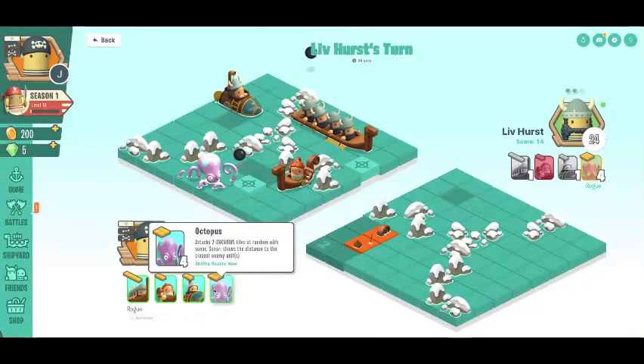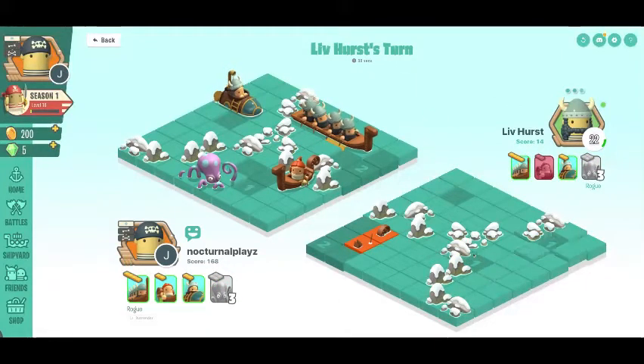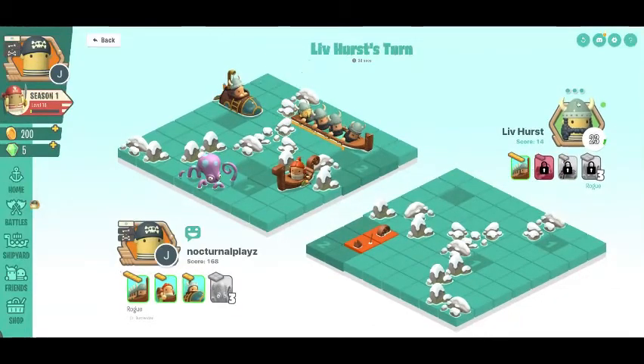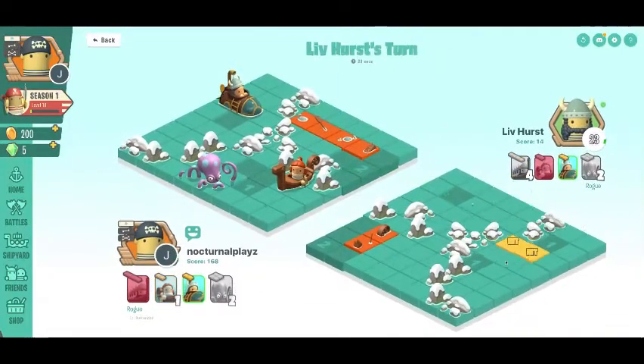His Octopus attack doesn't do much. I believe he has an Octopus in several spots, so I'm going to Kayak. He attacks the Longboat again. He's using his Longboat to take out my Longboat. I identify an Octopus and decide to wait for my next Kayak attack, wanting to see what he does with his sonar.